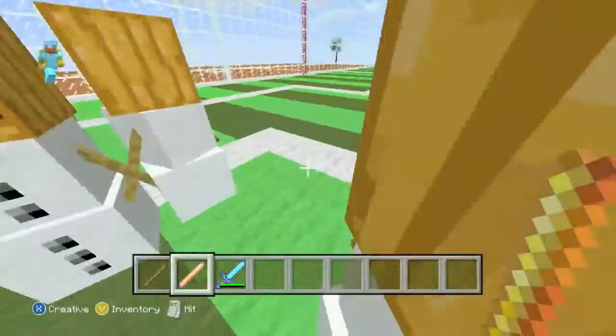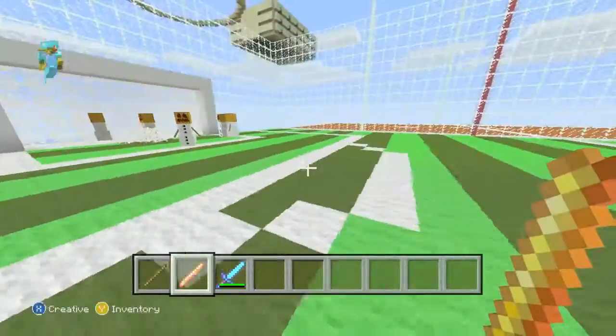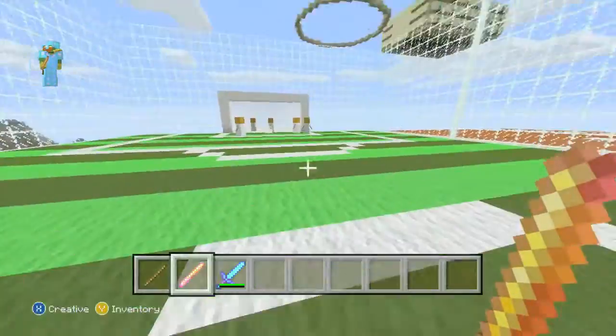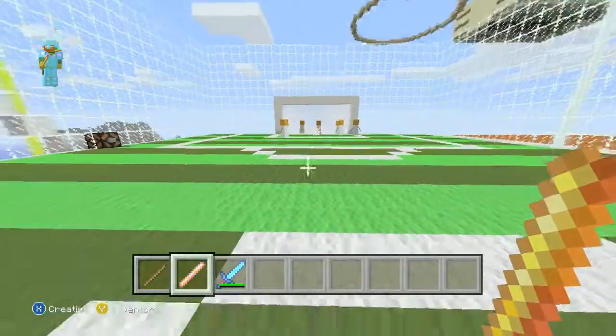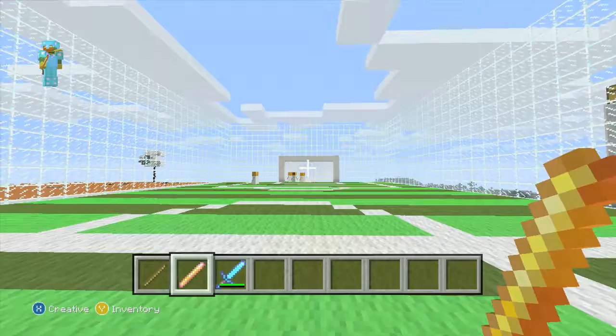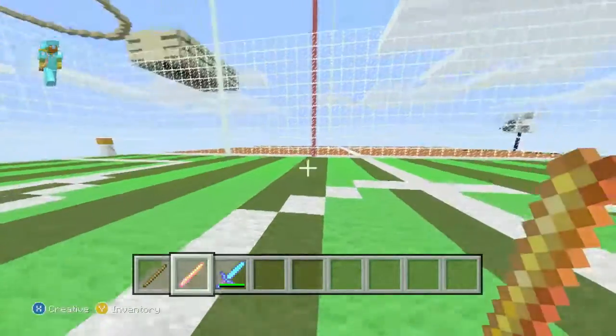To build this, you basically just build a rectangle, add some goals, add some lines, put carpets over the top, spawn in a bunch of snow golems, make a net at the back of the goal, and get some guardians - and you're ready. That's how you do it in under like 10 seconds.